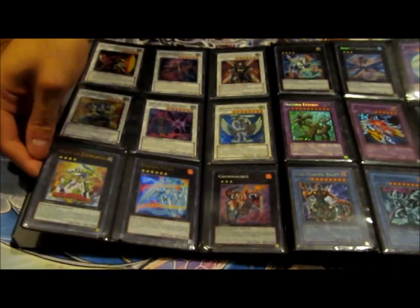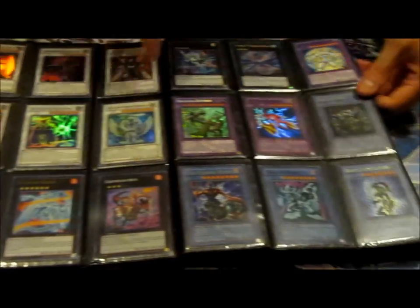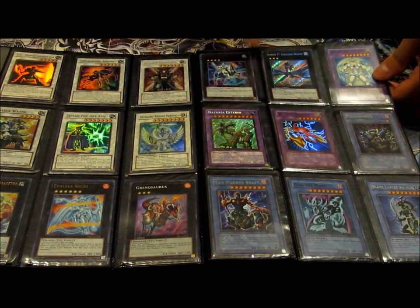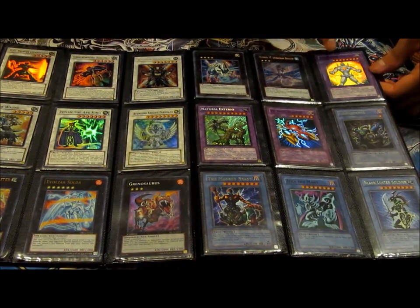Wind-up Zenmeister — got a secret and ultra right here — One Soldier, Grosori is super. Illuminite, there's a super, ultra, and there's a secret behind it. We got a Leviathan Dragon, two secrets, a bunch of commons, and one starfall.